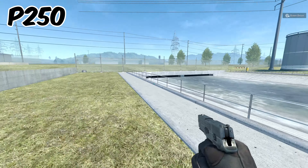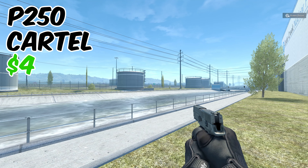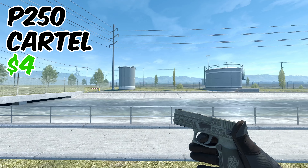For our P250, this is going to be our best bet — the P250 Cartel. It comes in right around $4, and again I would recommend getting a higher float on this one because the higher the float, the darker the skin.